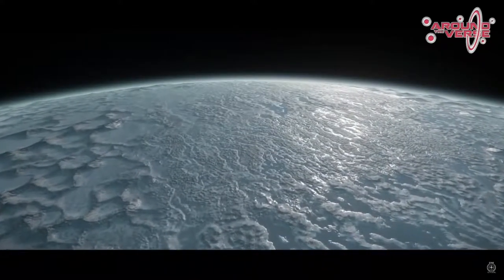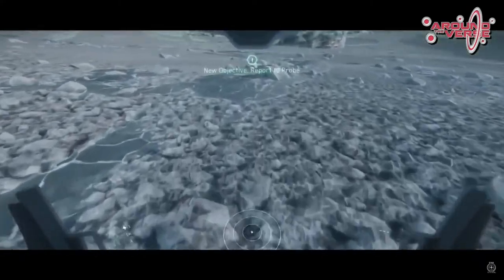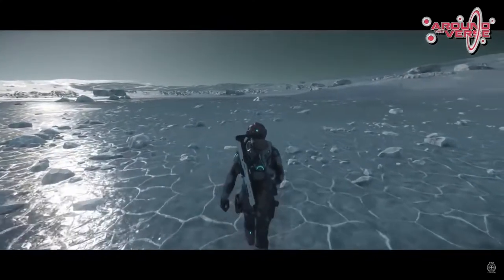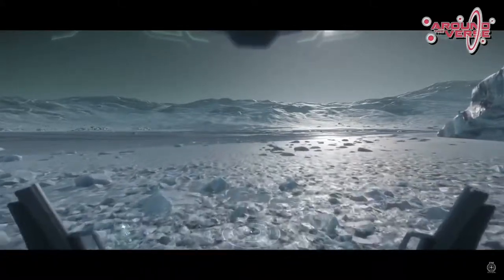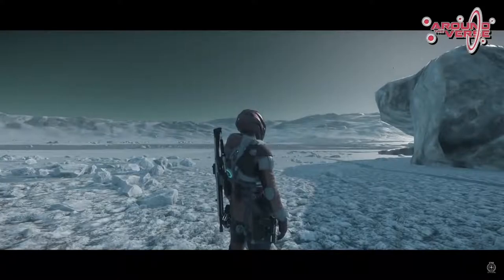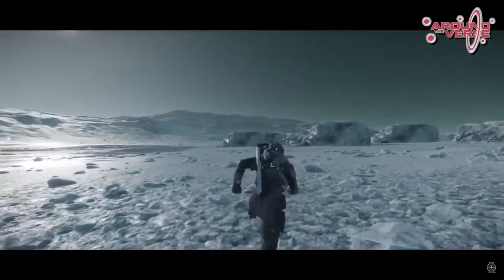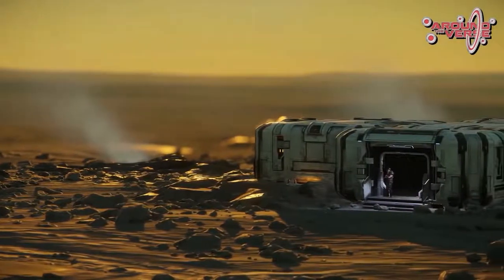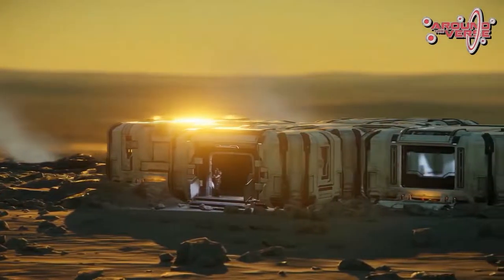Yella is the most frigid of Crusader's moons. Those bold or careless enough to step outside without a spacesuit will be killed instantly by its freezing temperatures. If the cold doesn't kill you, one of the treacherous crevices that crisscross the planet might. Cryo-volcanoes have been known to erupt unexpectedly from such crevasses, so be wary when flying at low altitudes. Despite all its danger, there is much beauty to be found on Yella, like underwater caves hidden beneath the moon's crust.